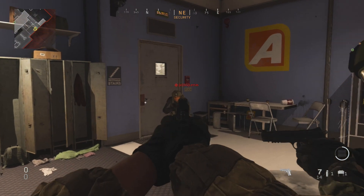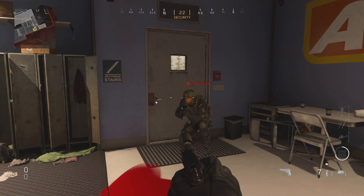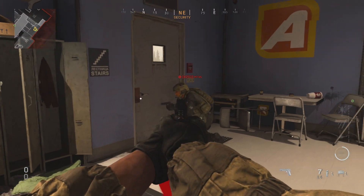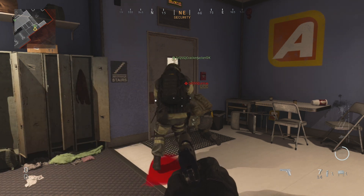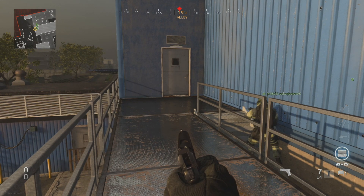So if you have played Modern Warfare recently, or specifically Infected, you have probably encountered this glitch where someone can sit in front of a door like this, and it basically makes it impossible for anyone else to get through that door. If you are on the other side of that door, you cannot open the door, you cannot run at the door to open it — there's really no way you can open the door through normal methods.